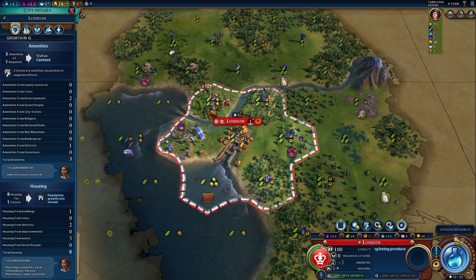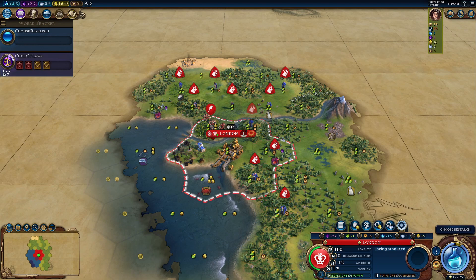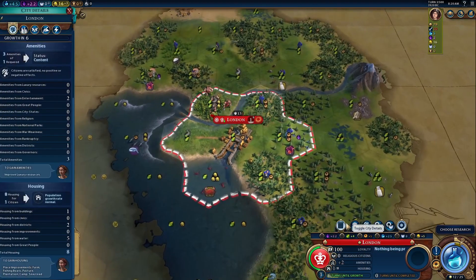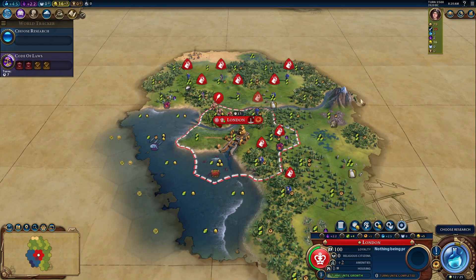You can see in the city screen that shows up as one amenity and two housing from districts. Interestingly, if the campus is pillaged or even destroyed, the amenity and housing will still apply. But even though the description says the campus will get the housing and amenity, it appears to be applying to the city it belongs to and not the campus.